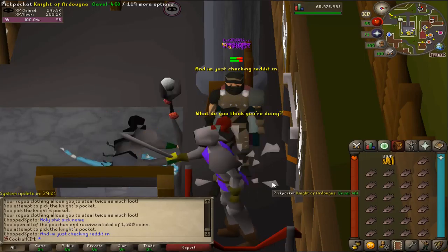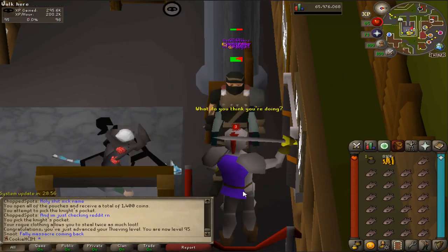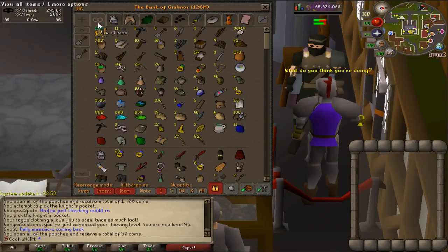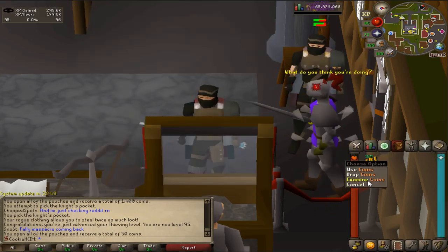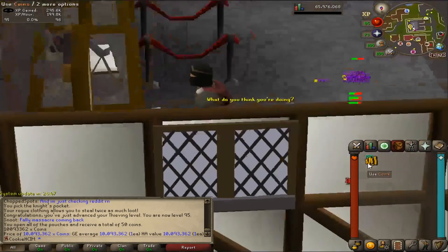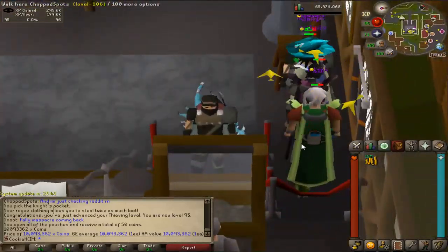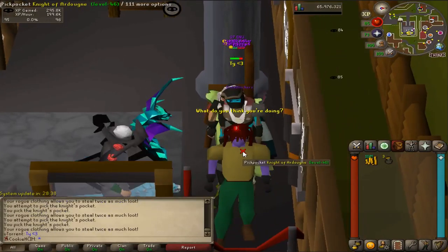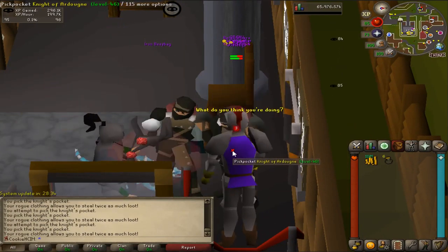Coming in with 95 thieving. This is taking so long, but not only that, let's just quickly open that - drop all that in there and we have our very first 10 mil cash stack on the account. A green stack! That looks absolutely amazing. Now we can thieve this guy all day long and I believe he won't attack me anymore. I think I'm now past the point of him being able to catch me.